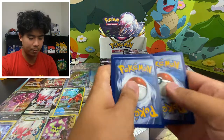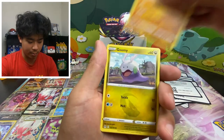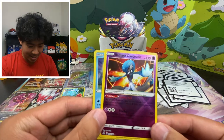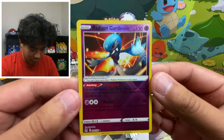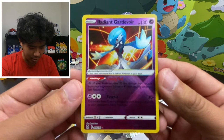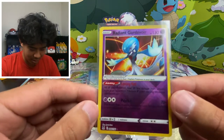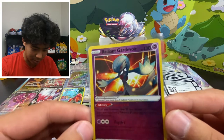Water, Harayama, Meditite — here we go reverse holo. Oh there it is, just a holo, but there's our Radiant Gardevoir! It's really off-center — look left to right at how off-center it is. That's kind of unfortunate. I got really excited but then I was like aww. It's so off-center. I just love this artwork though — it really pops.